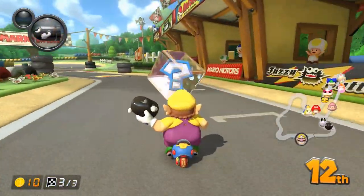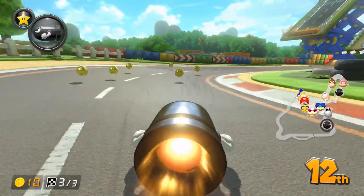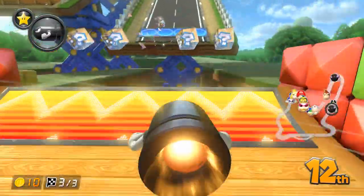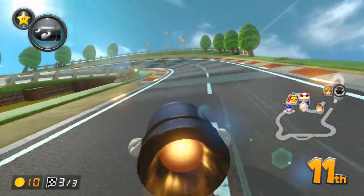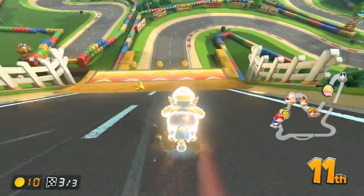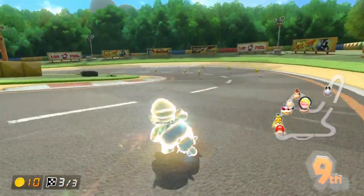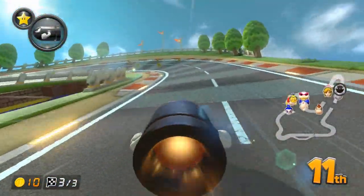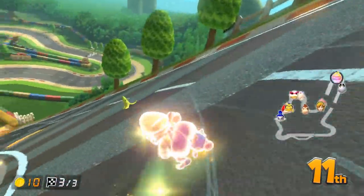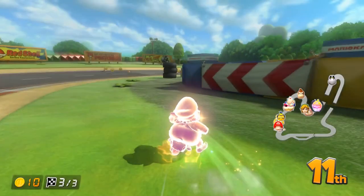Alongside all other invincibility items, I'm a big fan of chaining invincibility with another item and a star. Giving yourself an extended period of invincibility can be very powerful, especially if you're predicting shock. I've had it happen so many times where I'd pull, say, a star and a bill, use my bill right after my star, and dodge the shock. It's a pretty broken strategy, especially with double items in this game, so I'd highly recommend adapting to it.